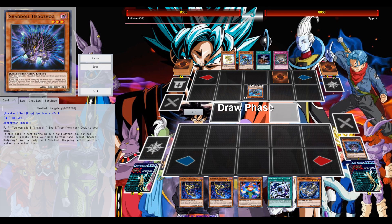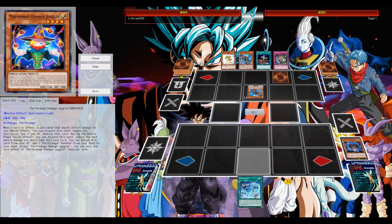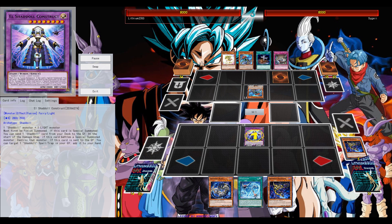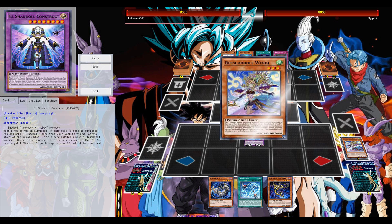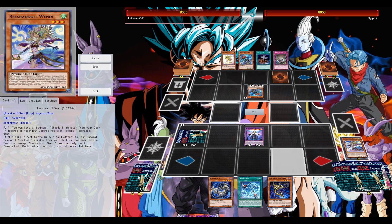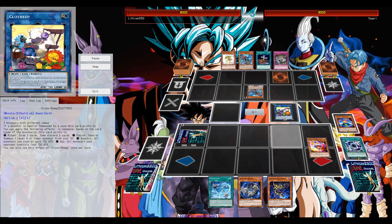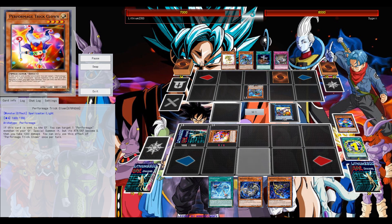Going first here again, opening with not that great of an opening hand, but setting the Hedgehog — it does get the flip effect off, so that's cool. Searching the regular Shuttle Fusion, and no Oviraptor, so that's cool. I don't think I had a hand trap, and that's one of the reasons why I still prefer the Performage Engine with Damage Juggler.